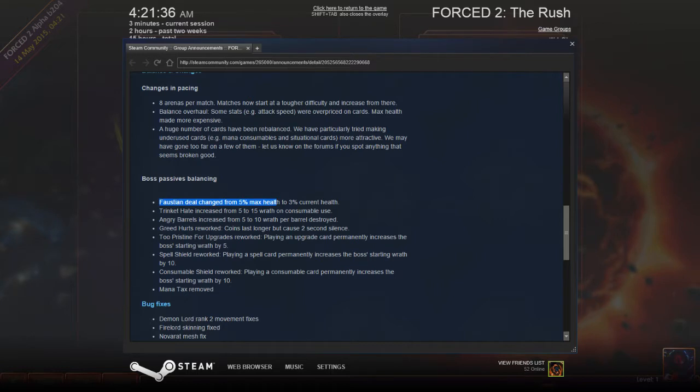Faustian Deal changed from 5% max health to 3% current health. Thank god! That is such a good change. I hated Faustian Deal.